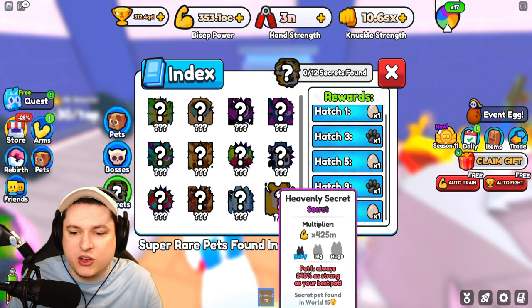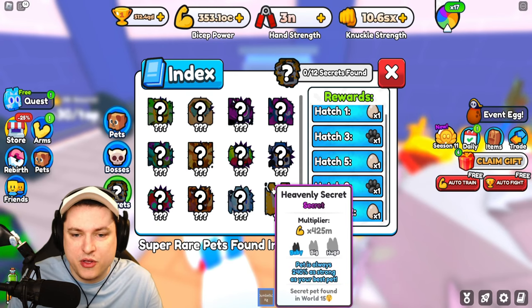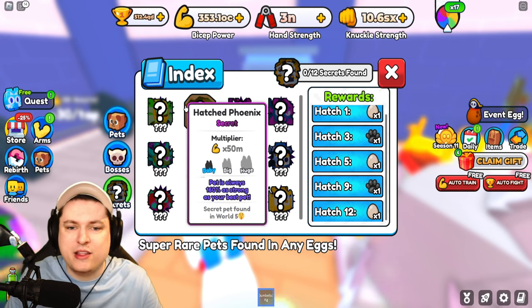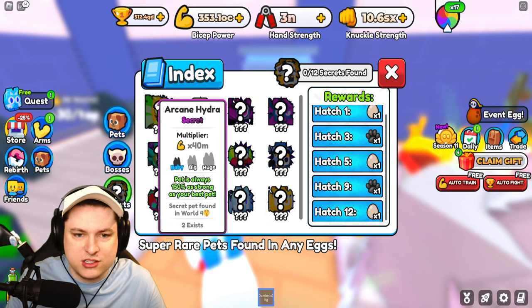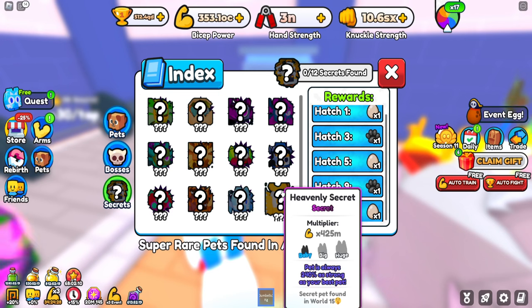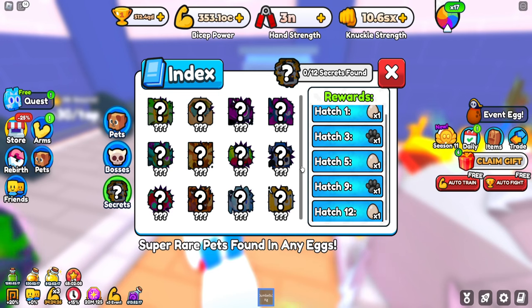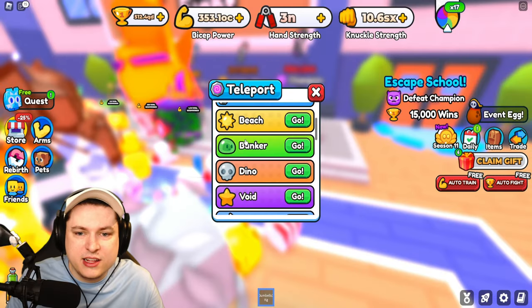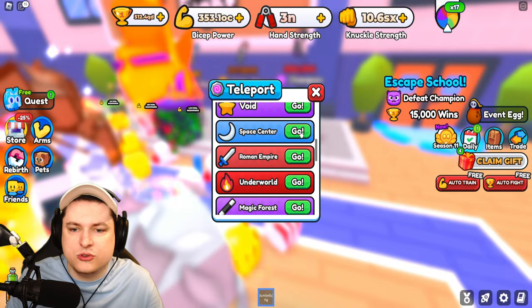Their stats go from 40 million up to 425 million, becoming even stronger. They range from 150% to 240% and 425 million base. These are the strongest free-to-play pets you can get in the game, which is still very awesome.